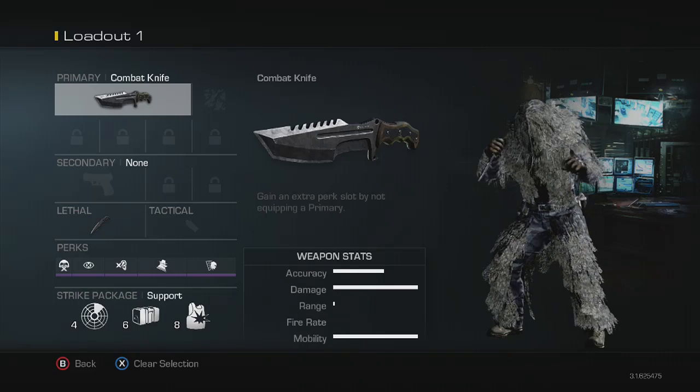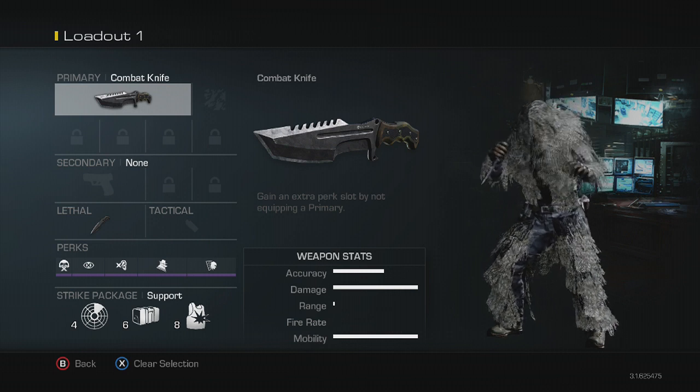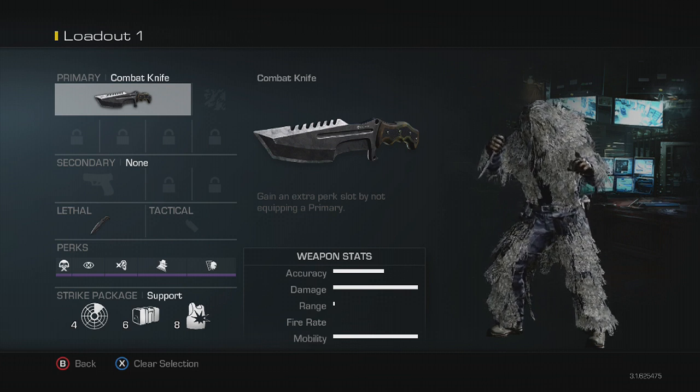Hey everybody, this is James from One Step Ahead, and I am along with Renegade355. We are going to be bringing you the best Ninja Fuse class that we have found so far in Call of Duty Ghosts. So I'm going to hand it off to Renegade, and he's going to tell you the class.